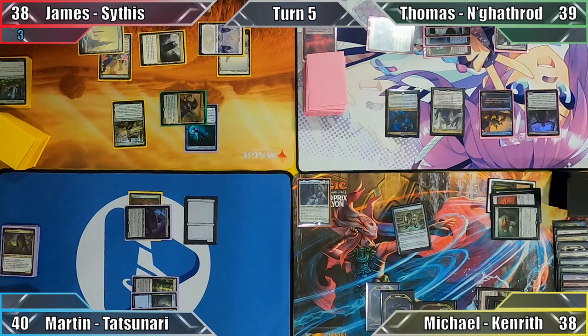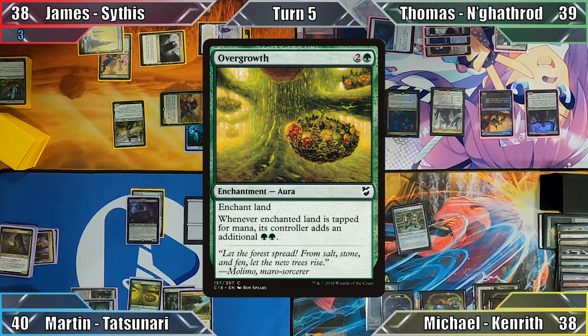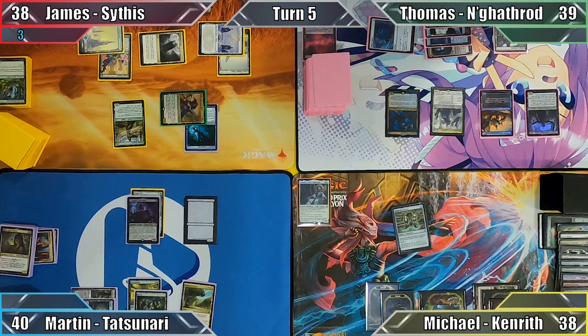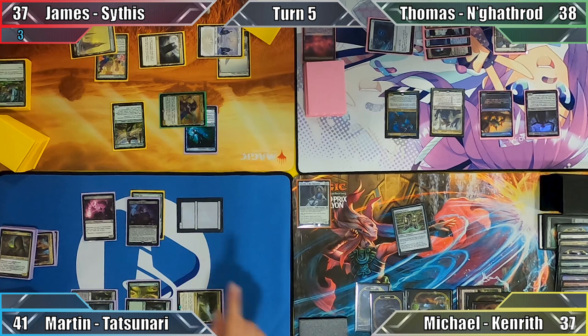In my turn, I play Exotic Orchard, exiling the top 2 cards of my library as Thomas draws 2. I cast Overgrowth targeting my Forest — Kami's ability triggers, causing each of my opponents to lose a life and me to gain a life. I tap my remaining lands to cast Blightcaster. Moving to combat, I attack Michael with Kami, dealing him 3 damage, and end my turn.